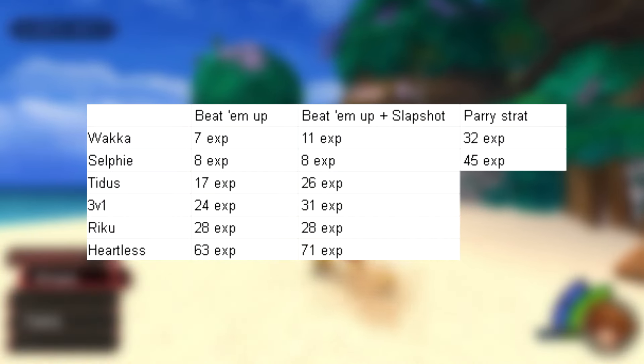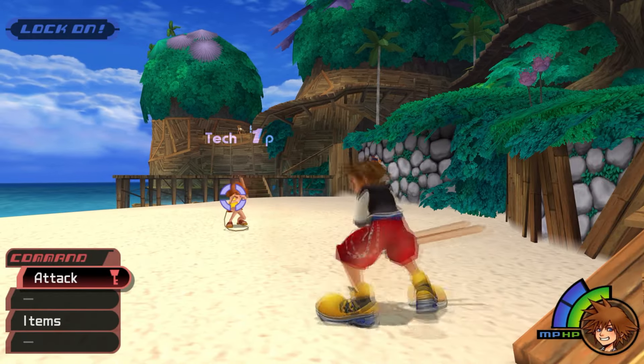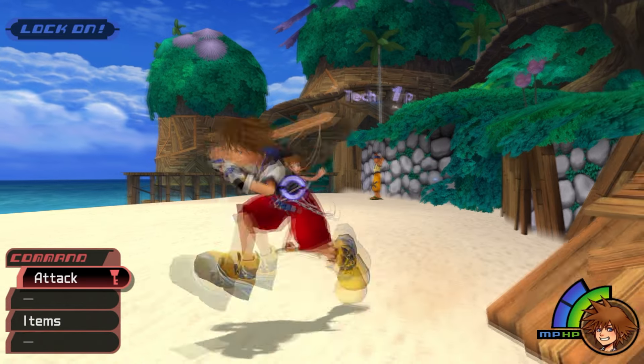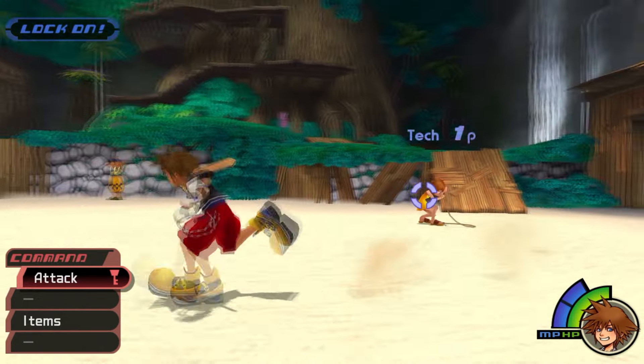Against Selfie, I got 45 EXP — literally 9 times better. The play here is to parry when she leaps at us, as that will get us 1 tech point on the parry and an additional tech point when it hits her head. Then we take a few steps away and wait for her to do it again. Note: she cannot be defeated from this. Additional note: if we're too close or too far away when she leaps again, she'll trip over herself.